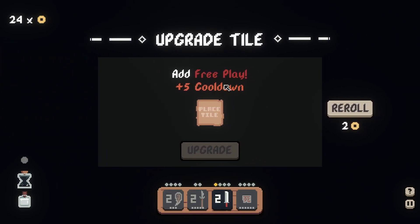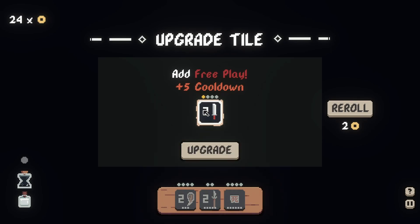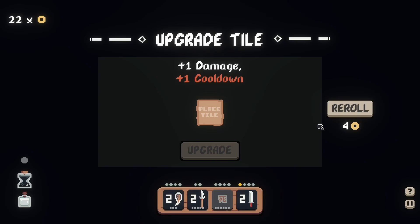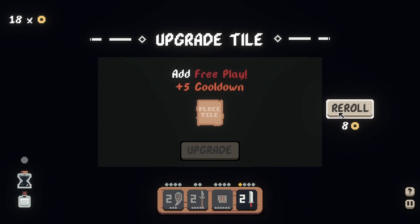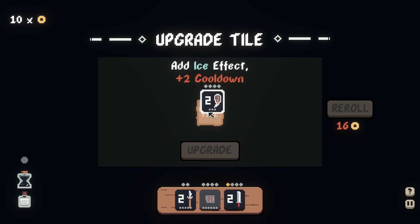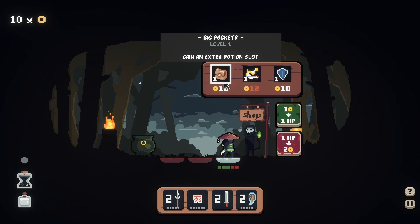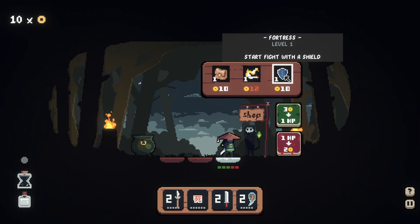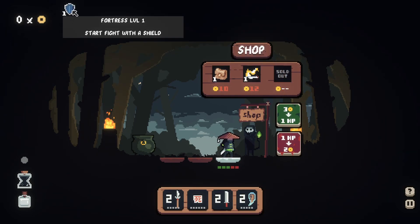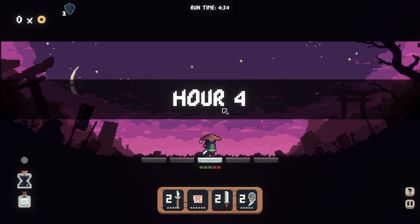Free play plus five cooldown — free play means that when I put this card into play, it doesn't actually take a turn. I don't know what the point of that would be unless I had an ability that reduces cooldown. Not really looking good. Let's use reroll — plus one damage, plus one cooldown. Roll one more time: add ice effect. I don't know what that means — I've wasted so much gold there. Probably freezes them for one turn. I kind of like that even though the cooldown is going to be rough.